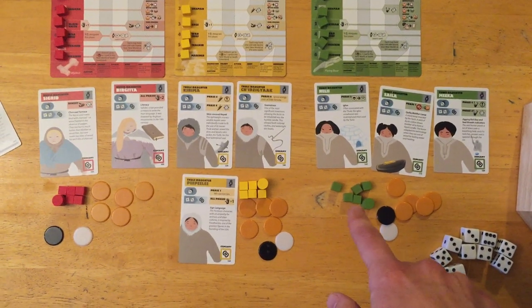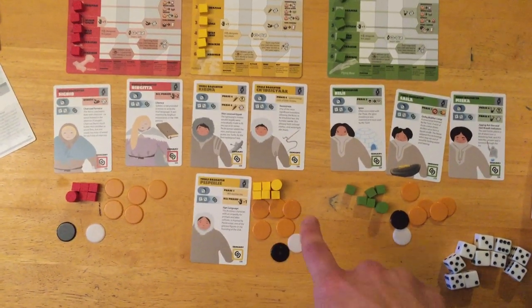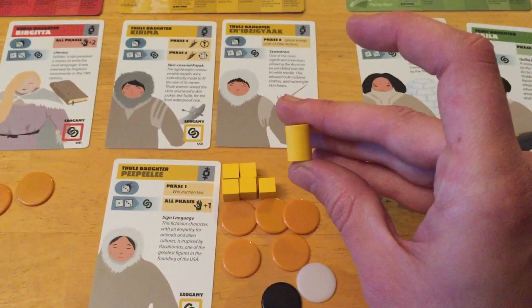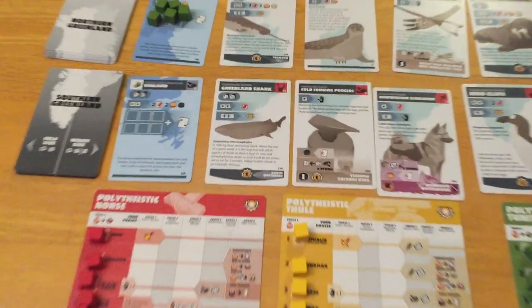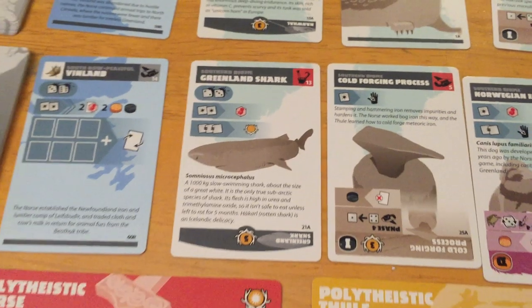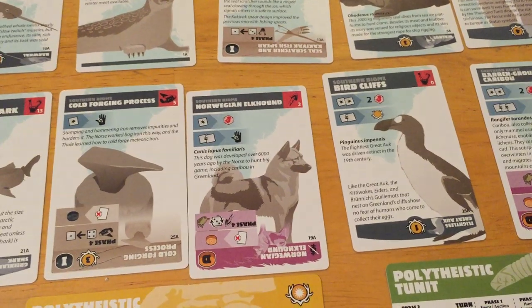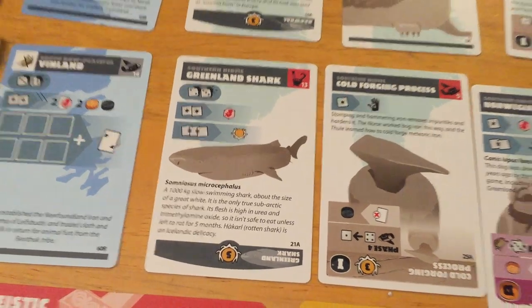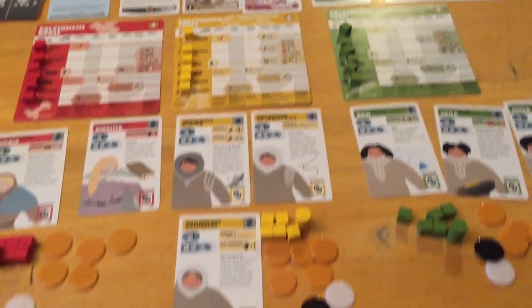Everybody starts off with the same stuff: an alpha hunter, five cubes, five energy, one iron, one ivory. The alpha is like your super hunter — a guaranteed good roll. If you put him on a die, you can elect to have him automatically become a one. He doesn't roll dice, which has implications for getting triples, but he's an auto-success, which can be very helpful.